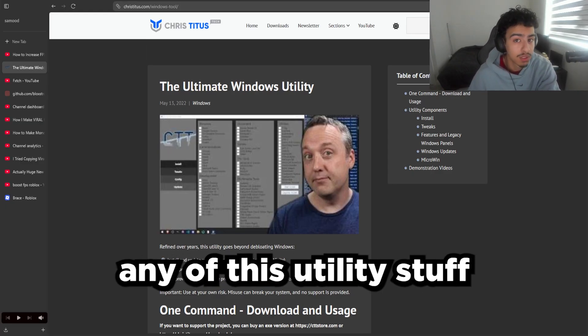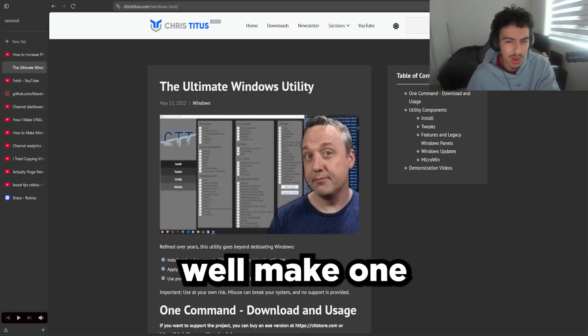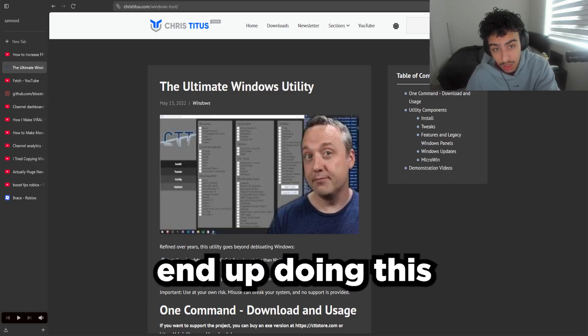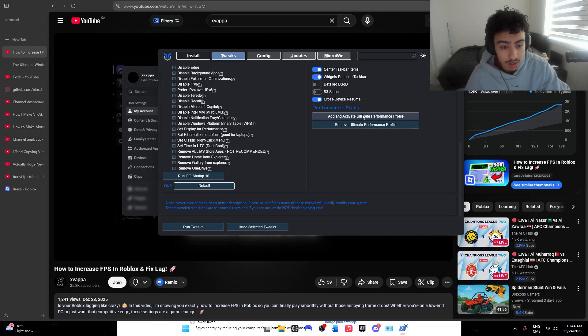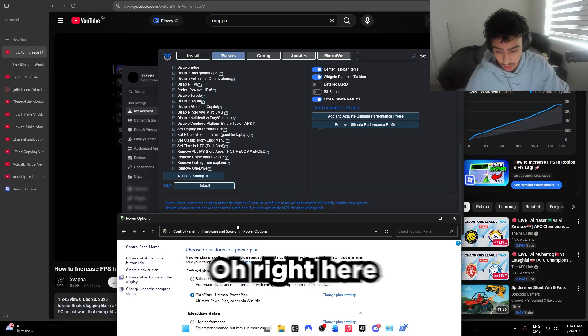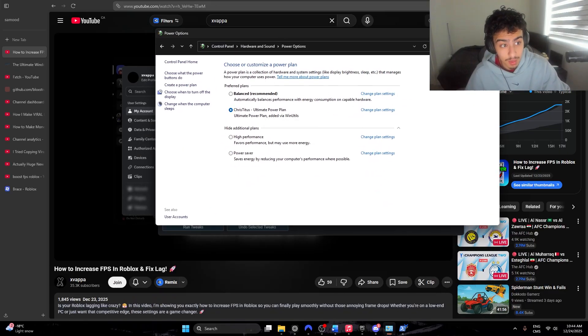Before doing any of this utility stuff, you guys are going to want to make sure you create a Windows restore point, to ensure that nothing gets messed up. If you end up doing this without a Windows restore point and something goes wrong, that's on you. So I have it installed. I clicked on tweaks, added the performance profile, and it actually already enabled automatically. That's amazing.